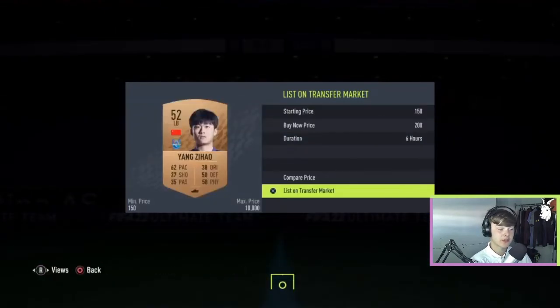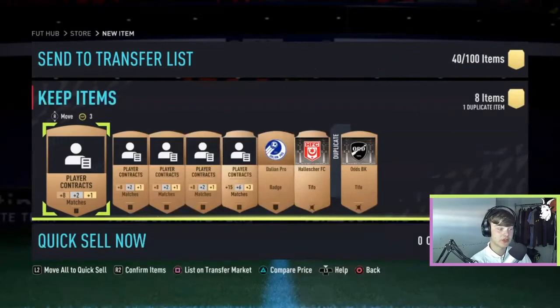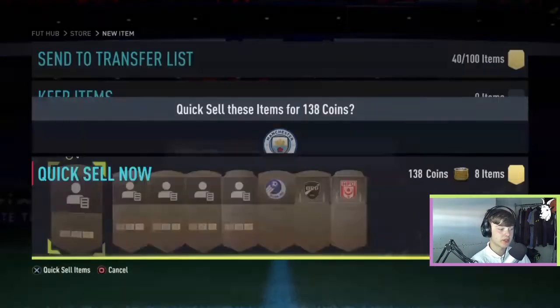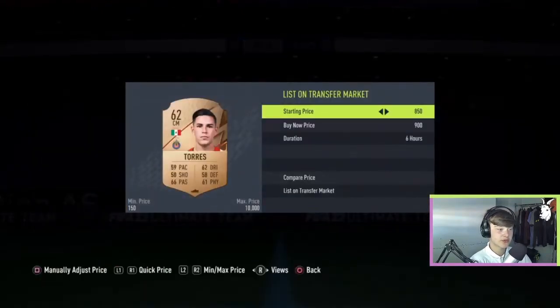Also, Chinese players do tend to sell for 200 coins minimum, so don't forget — if they don't list for anything, you can just sell them, and then the rest just quick sell. Here we also have a card that's going to sell for about 900 coins, which is 150 coin profit.